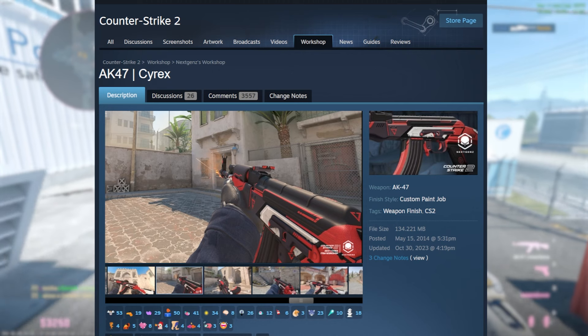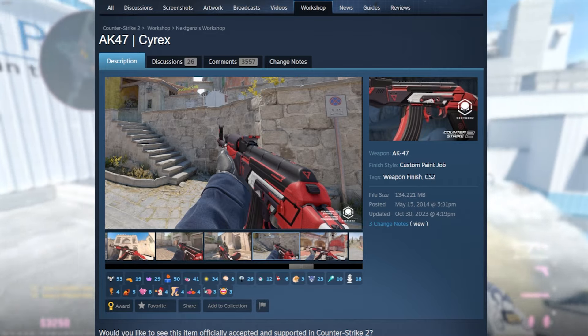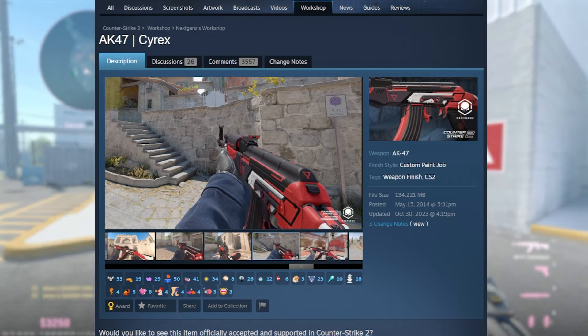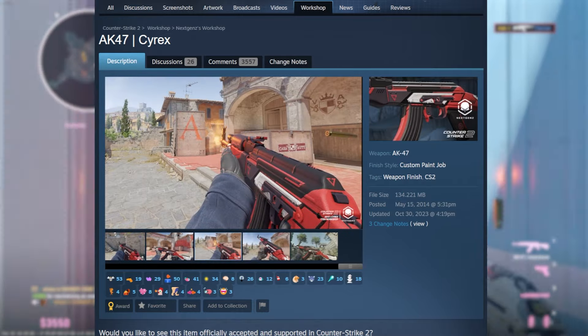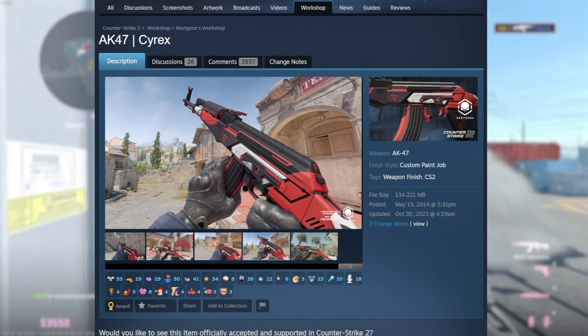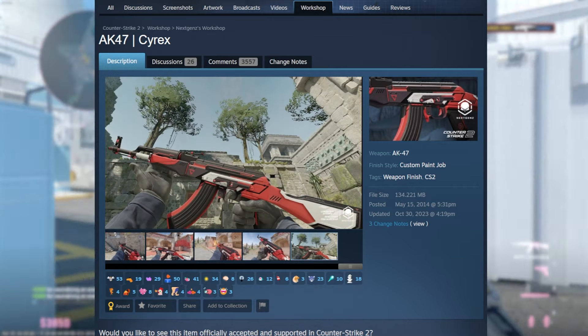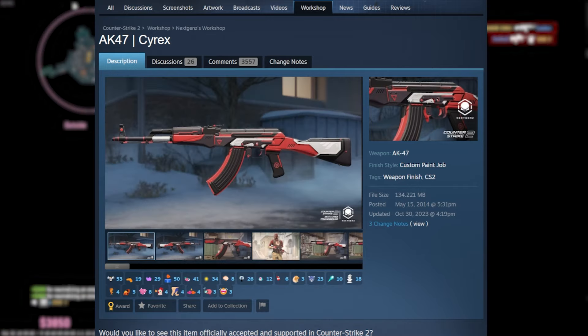The next set of skins are the Cyrex skins, and there are a ton in this collection. The M4 Cyrex and USP Cyrex are already in the game and a lot of people really like them — they're pretty nice low-tier skins. If you're going for a red loadout, the Cyrex is definitely the way to go because they look so nice and are not overly expensive.